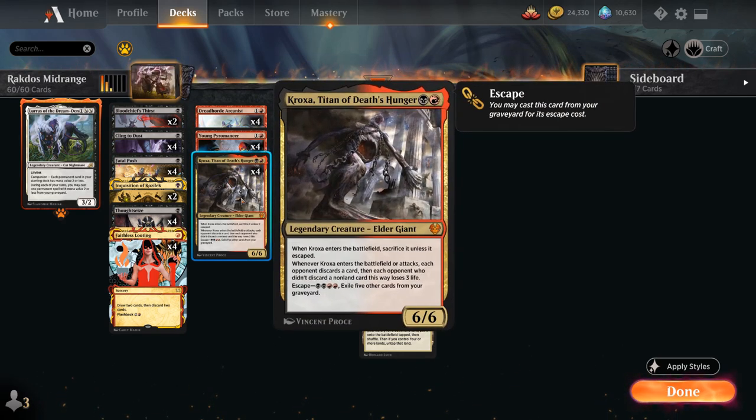We also have the full playset of Kroxa, Titan of Death's Hunger, which is great alongside Kologa's Command and our other discard effects to attack the opponent's hand. As a 6/6 Elder Giant, when it enters the battlefield we have to sacrifice it unless it escaped. When Kroxa enters the battlefield or attacks, each opponent discards a card, and each opponent who didn't discard a non-land card loses 3 life. We can escape it for four mana by exiling five other cards from our graveyard, and if Kroxa sticks around we'll quickly empty the opponent's hand and deal a ton of damage.